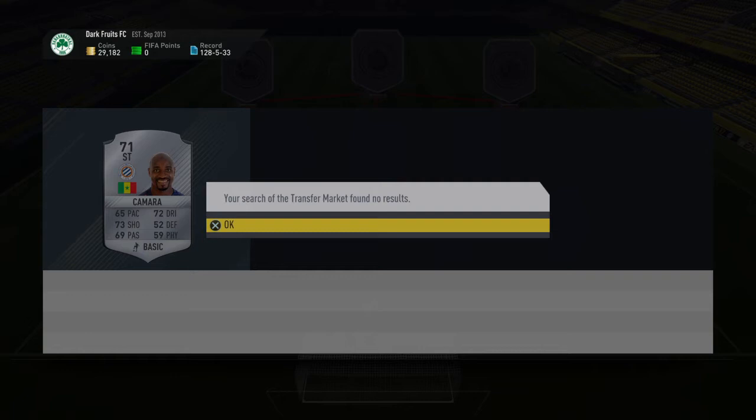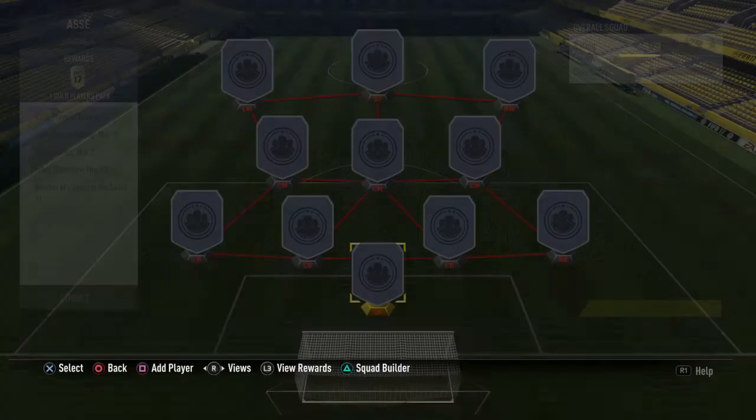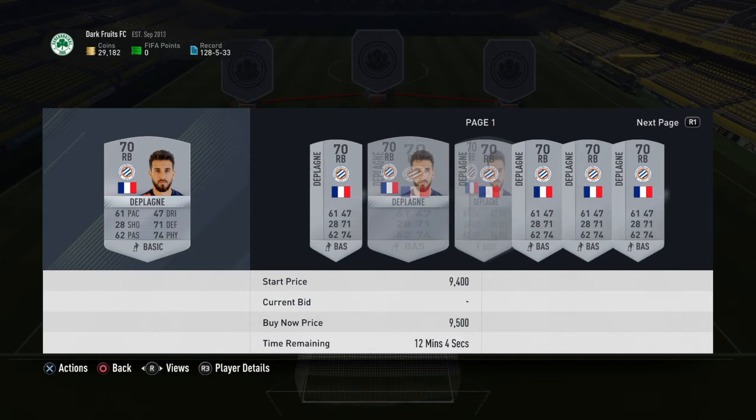Checking again — still extinct. So you just list him up for 10k and start the bidding. That's all you want to do: just check all the players, it's mostly rare silvers.